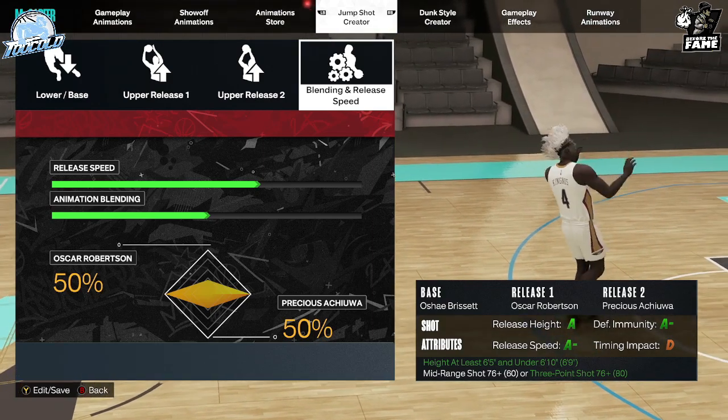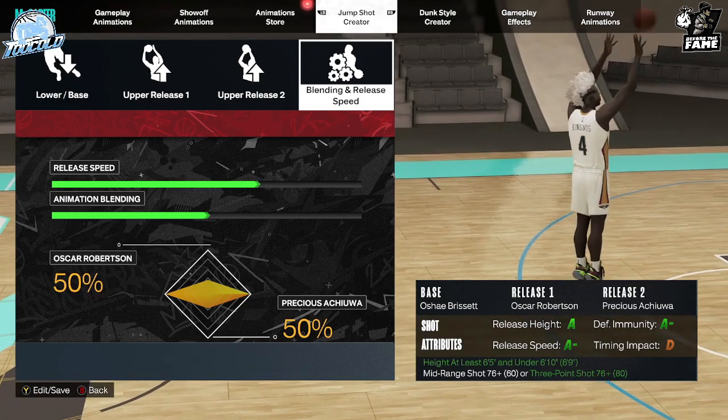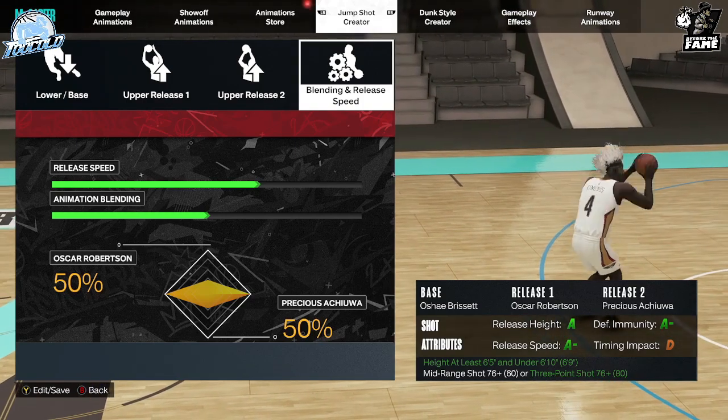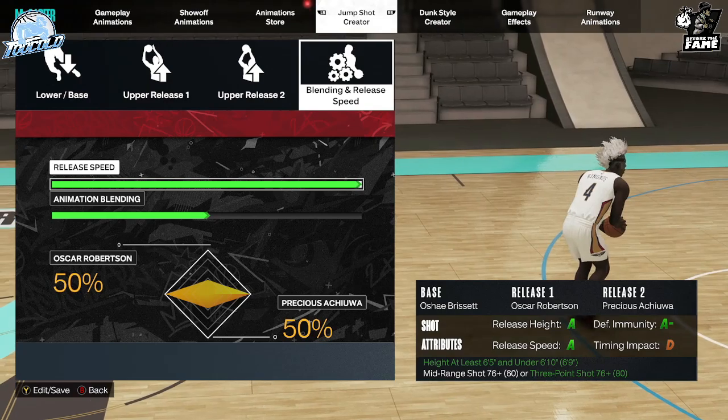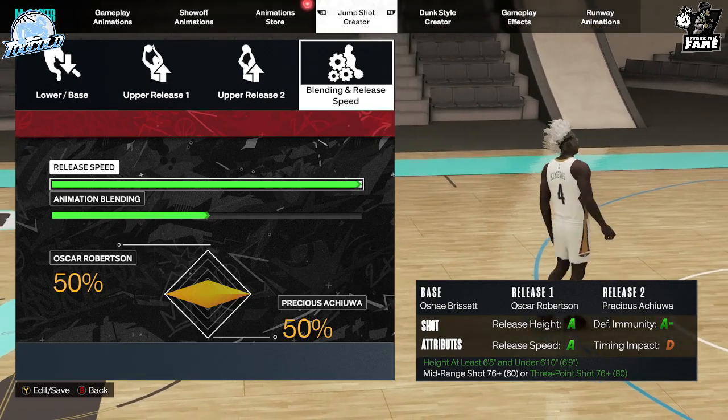As far as release two, there are two things you could do — you could either keep it as Oscar Robertson, you don't even have to change it, or you could use Rudy Gay, or something that gives you a timing cue.